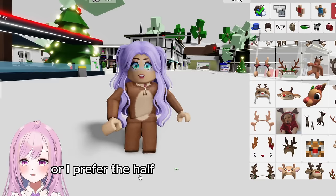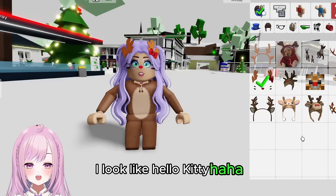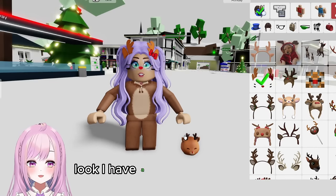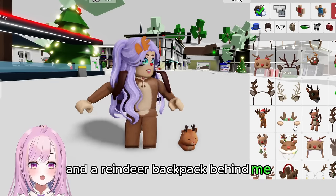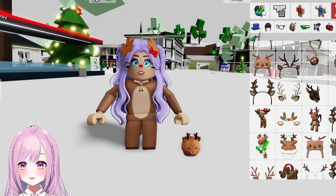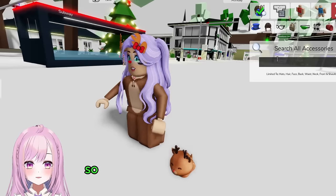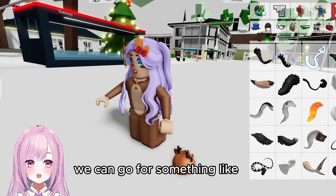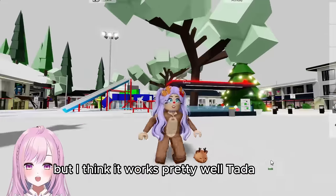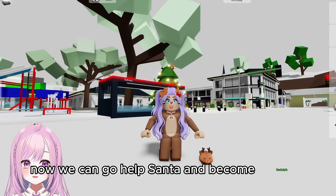I prefer the half-human half-hybrid look. You can also change your hairstyle. There's even a little friend reindeer accessory, a reindeer backpack, a reindeer hair clip — so many options! Reindeer have a tail, so we can add that too. Our reindeer outfit is done — now we can go help Santa and become Rudolph because I have a red nose here anyway!